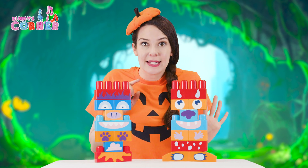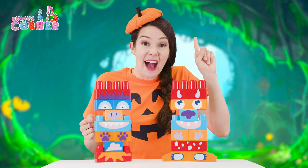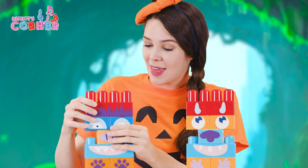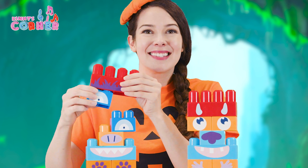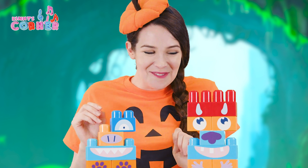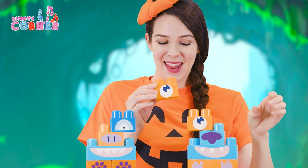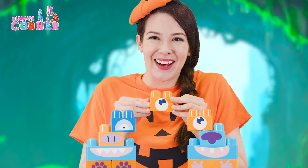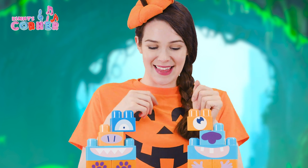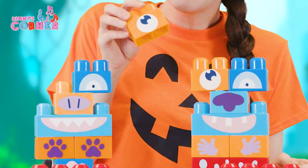Do you think we can take one eye from this one and switch it with one eye from this one? Yeah, let's give it a try. This eye is on a blue block. I'm putting the blue block down. This eye is on a yellow block. Now I'm putting the yellow block down. Now let's switch them. The blue will go here and the yellow will go here.